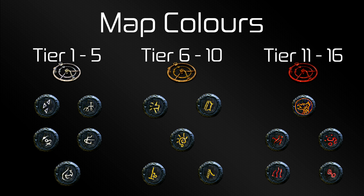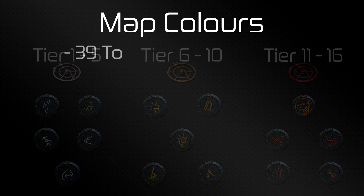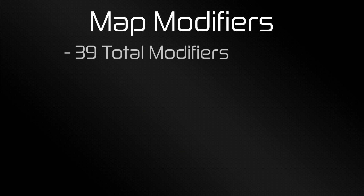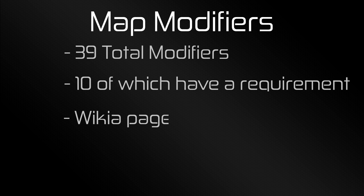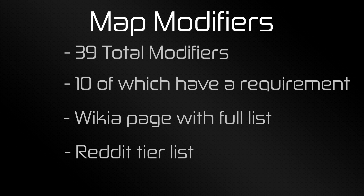As a side note, you cannot shape the Shaper's Realm. There is a total of 39 modifiers you can get from Sextants. Some are of course better than others, and some you might never want to see. There are also 10 of those that have an item or monster level requirement for them to be activated. The Wikia page houses all of these modifiers in a nice list, and there is also a Reddit post which has these modifiers ranked in a tiered list. Both links can be found in the description.